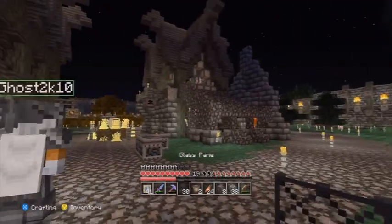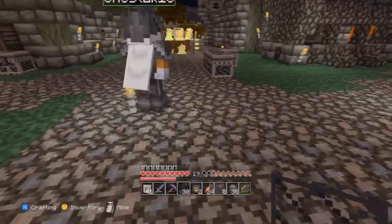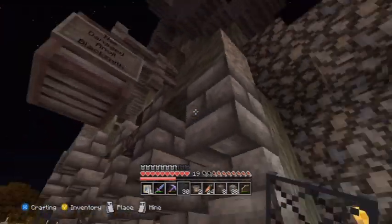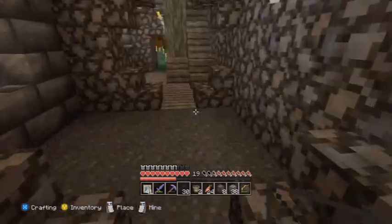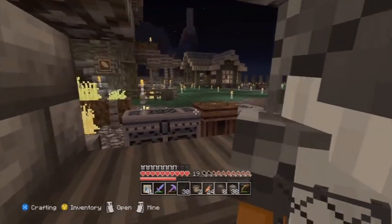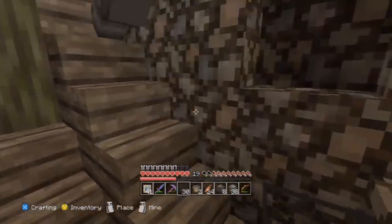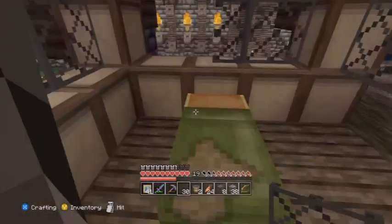So here we have the blacksmith. Ghost, will you show me the blacksmith? The damage and the blacksmith — we go in here. This is the forgery area. This area's not done yet. We have the purchase window and a little cupboard. Upstairs, we have a bedroom, and we haven't finished this bit yet.